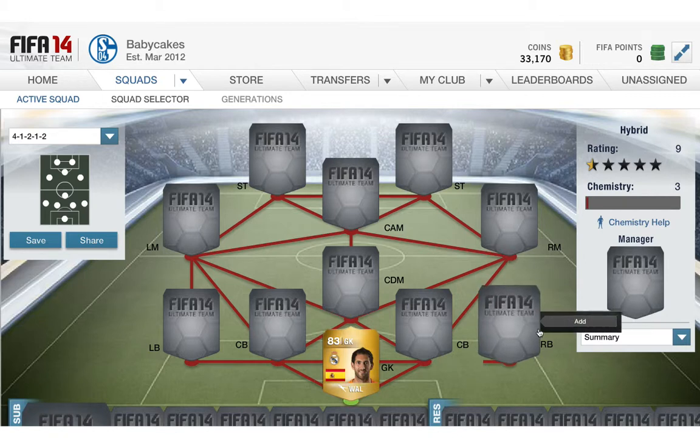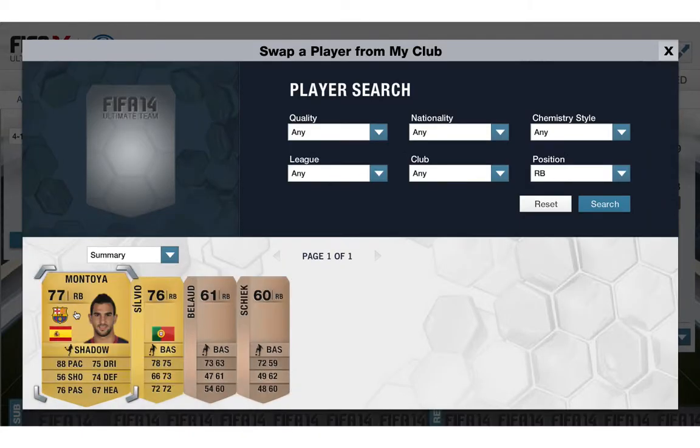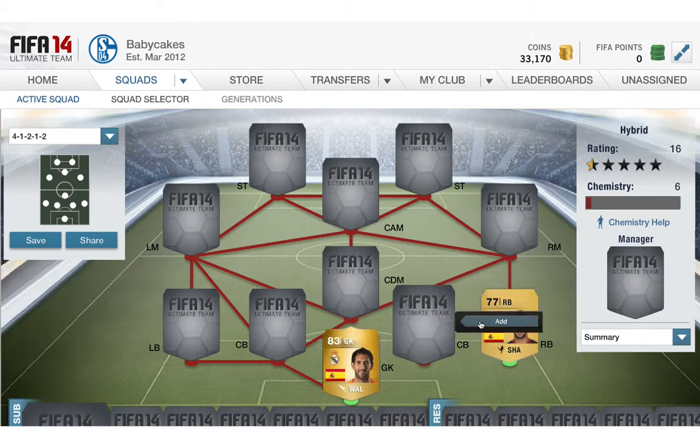Right back, now we have one higher. I applied Shadow on him. He has 88 pace, 56 shooting which doesn't matter, 76 passing which is all right, 75 dribbling which is all right, 74 defending — he just got upgraded — and 67 heading. That's pretty good for a right back.